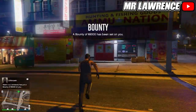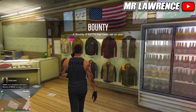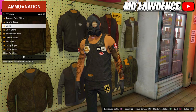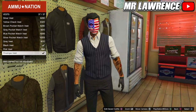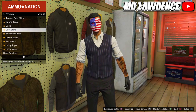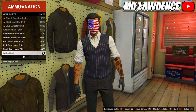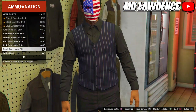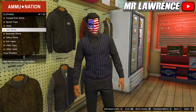When you are back, go inside the Ammu-Nation again and go to the tops. Go to the vests and equip any of these vests. Now go to the vest shirts and equip the black bent vest shirt. You may have to re-equip your gloves.